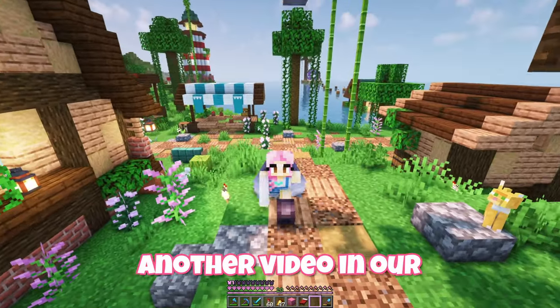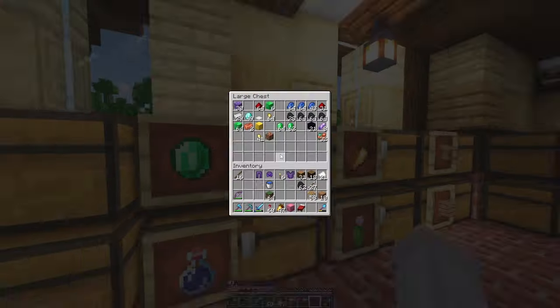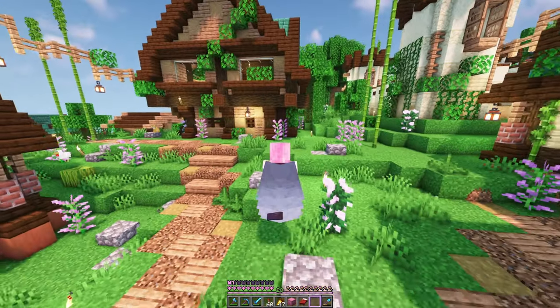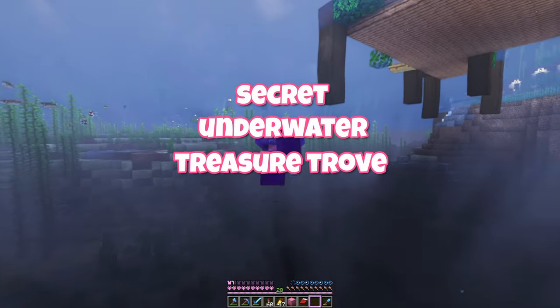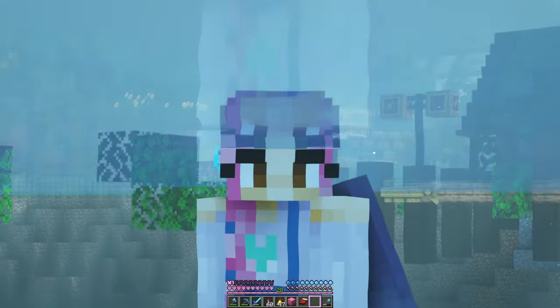Hi everyone and welcome back to another video in our hardcore Minecraft world. Last episode we built this lighthouse and previously I'd asked for suggestions on what we should do with our extra diamonds, because we don't really need any more tools and armour. I've decided I want to do a secret underwater treasure trove. Plus this underwater area could really do with some sprucing up — maybe we could add a custom shipwreck too. That could be really cool.